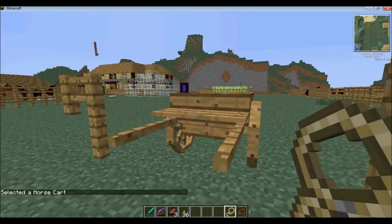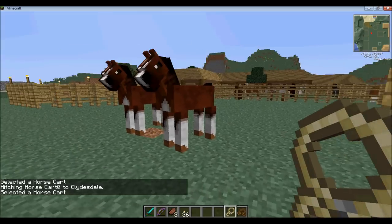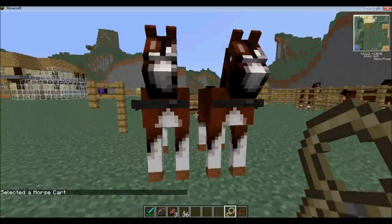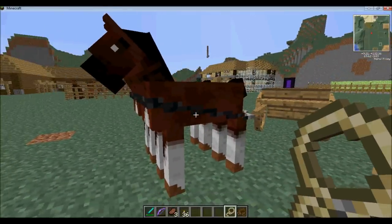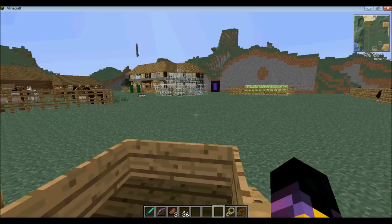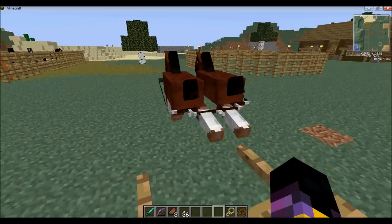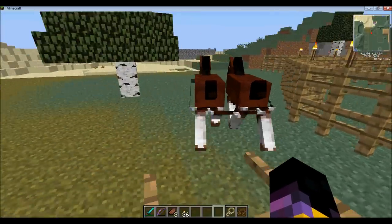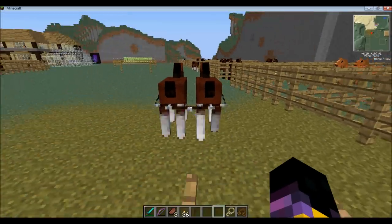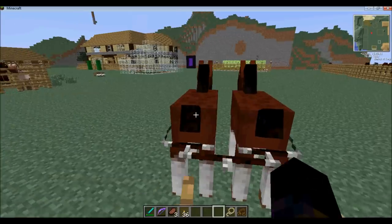Then you have to select your cart by right clicking on it with the lasso, and pick the first horse. It's a little glitchy occasionally. So you right click on the cart, then right click on the horses, and it should — if you've done it properly — connect the horses together with the harness. Then you shift and right click to get on the cart. You just tap the W key once and they will go forward. You steer left or right using A and D, the default movement buttons. To get them to stop, you hit the S key. You don't have to hold W, and you don't have to hold S either — you just tap it once.